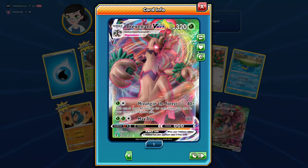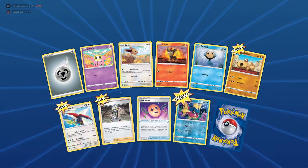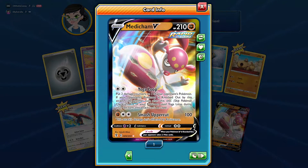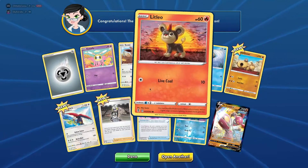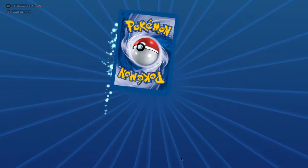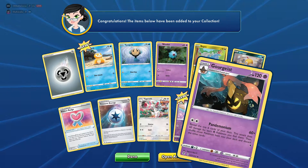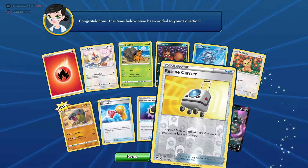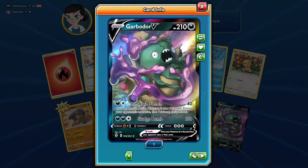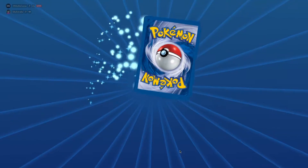Back to back we get a Trevenant V Max - very cool, we have this one in the real card game, that one's awesome. Back to back - those must have been white code cards. Whoa, look at this - three in a row of some sort of art card, now we got Metachamp V. Can we make it four in a row? We also got Carvanha reverse, Rhyombee reverse and Goregeist.